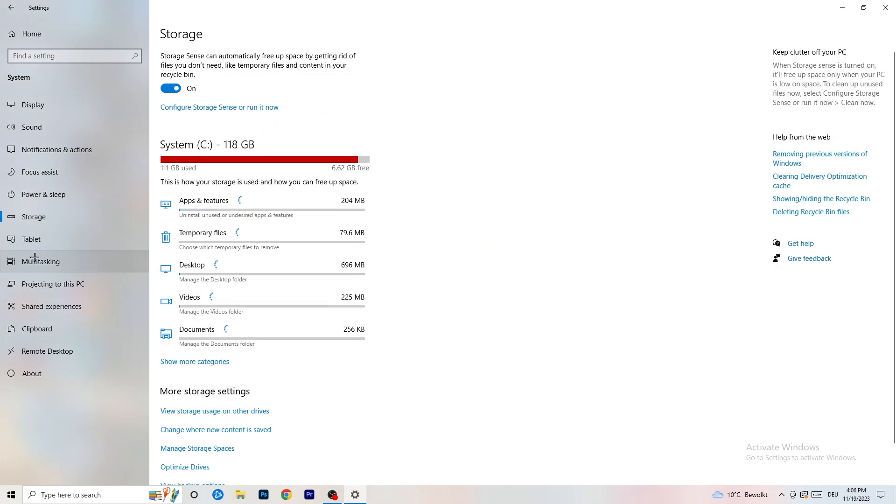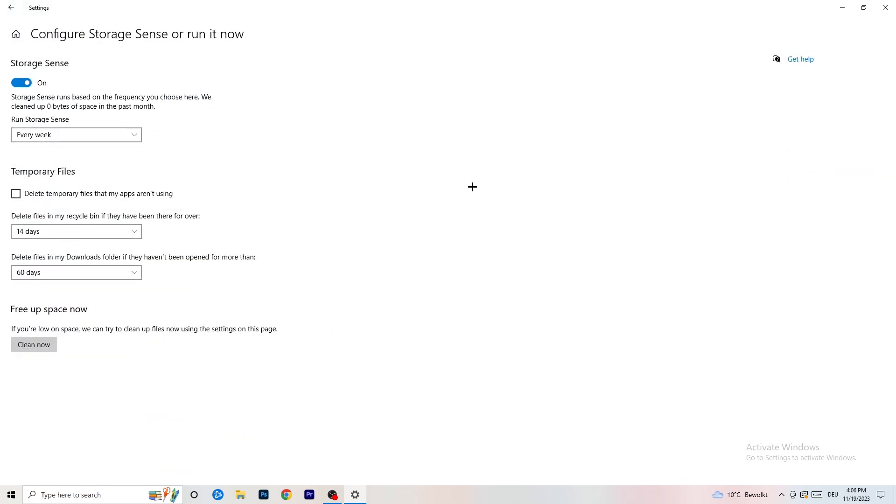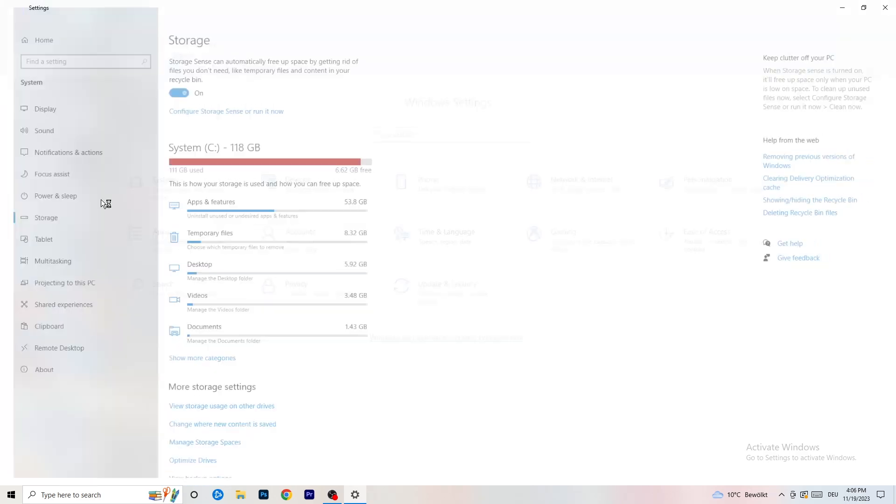Go to Storage and click 'Configure Storage Sense or run it now.' Turn on Storage Sense and set it to run every week. Enable 'Delete temporary files that my apps aren't using.' Set it to delete files in your Downloads folder that haven't been opened in more than 60 days — I'd set that to 14 days. Then click Clean Now to free up space. It will take some time but it helps.